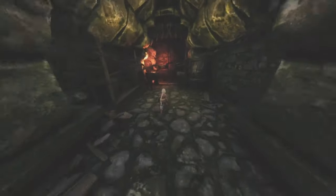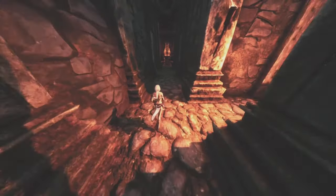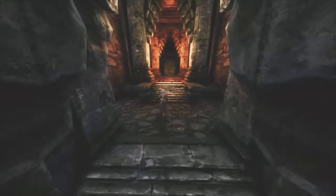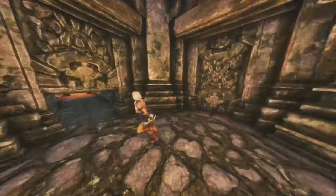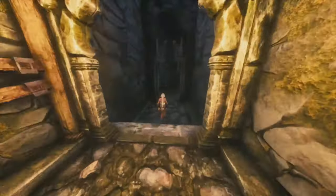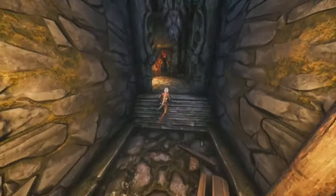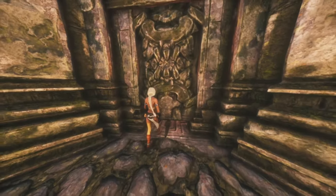There are a few skeletons in this area — just run past them as well. At the next junction you have the option to go right or straight; we go straight, then turn right. At the following junction, we go straight again — we'll go the other direction later. Right now we're just going to get a key from this chest that we'll need to open the final door.